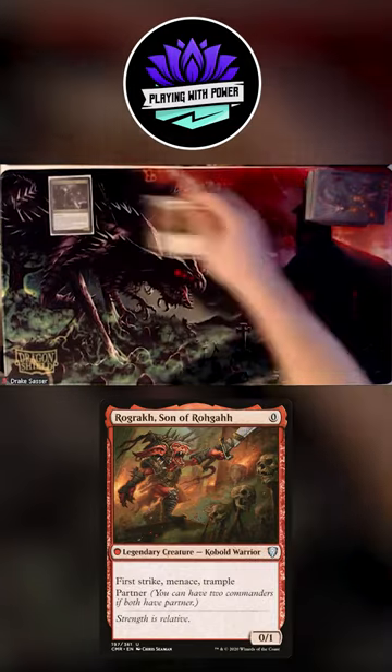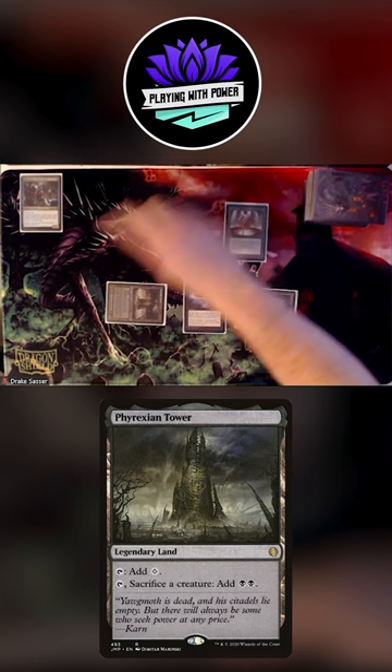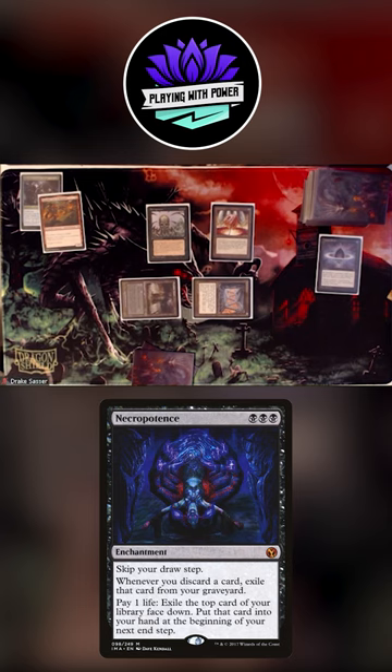I'm going to play Rograck, Son of Rogah, Phyrexian Tower, Lotus Petal, I'm going to cast Mana Crypt, cast Mana Vault, sacrifice Rograck for Black Black, cast Necropotence, I'm going to pay 15, put all these cards in my hand, I'm not doing anything in between them, turn's over.